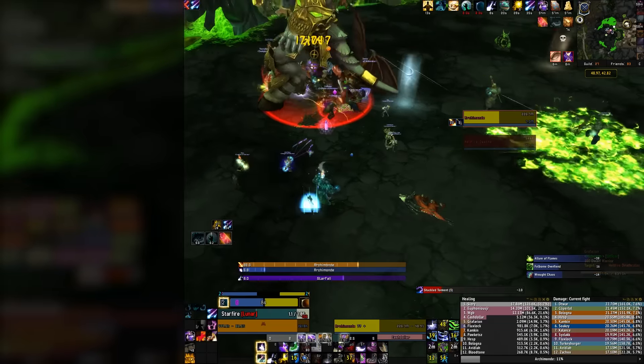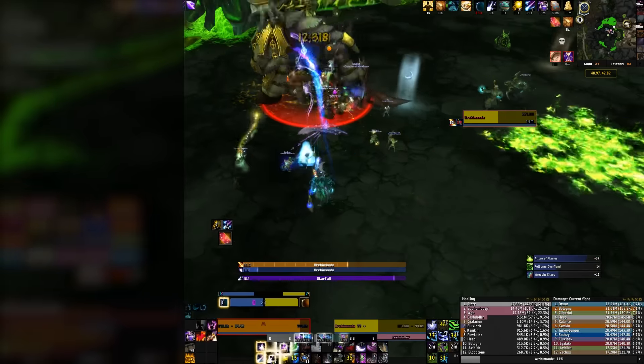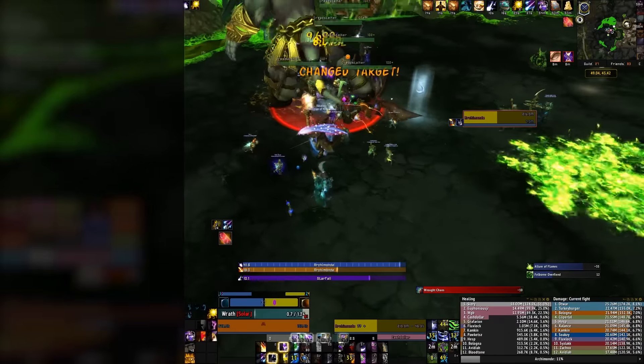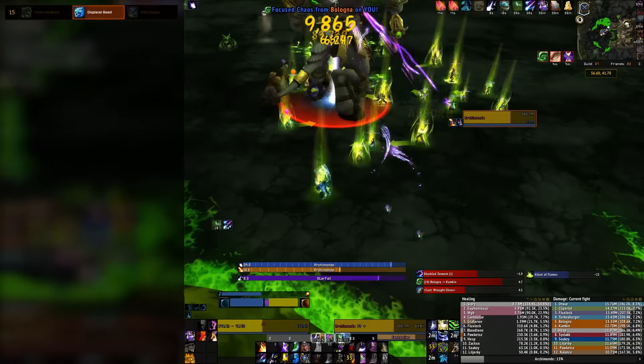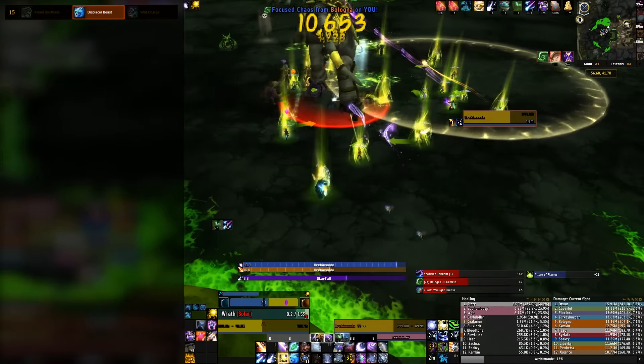First, let's look at talents, even though there aren't any interesting choices here. With Balance Druid, the talents that affect DPS don't change on a fight-by-fight basis. Displacer Beast is a blink with a speed boost that shifts you into Cat form —